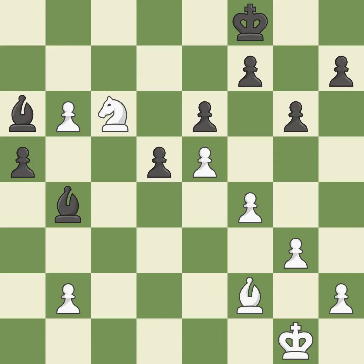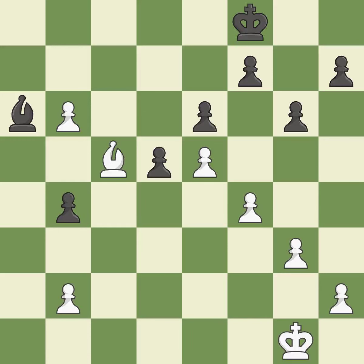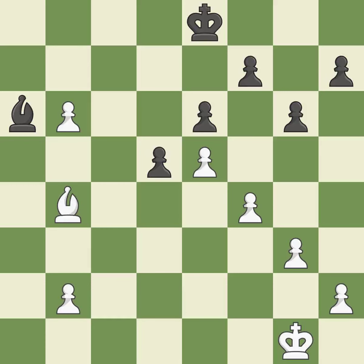There was only one good move there — it is a mistake. Takes back — it is best. This forks multiple pieces — it is best. This steps away from the checking bishop. This is the only good move — it is a great move. Recaptures from a previous move — it is best. This activates the king in the end game by getting it off of the back rank — it is best.